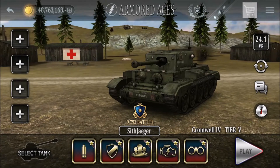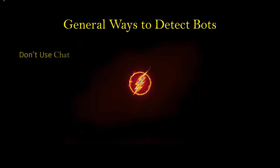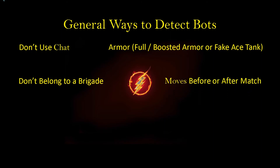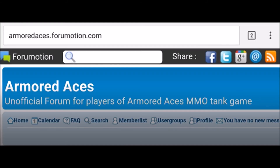Let's go over the rules one more time to sum things up. These are general ways to identify bots: they don't use chat; check their armor — they're never going to be full or boosted, or they could be in a fake Ace Tank without full armor; they don't belong to a brigade; they can move before or after a match; they don't look around or turn their turret; they don't use commands; tactically they usually go to the center of the map; they can shoot toward your direction even without aiming; and you can't find them in a player search.